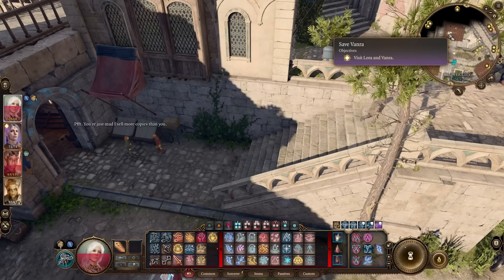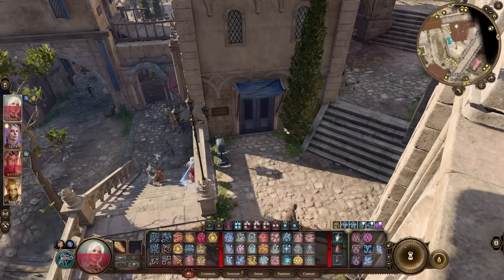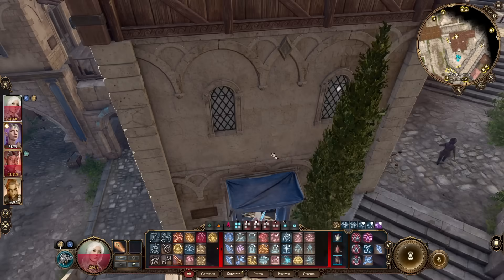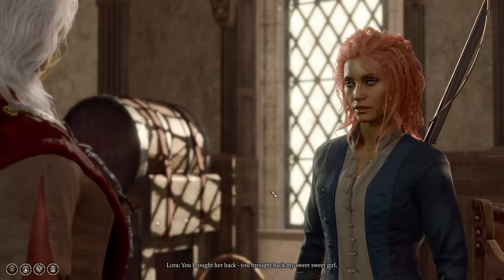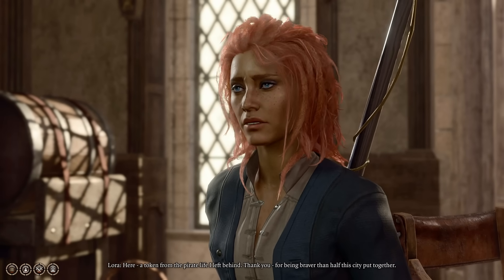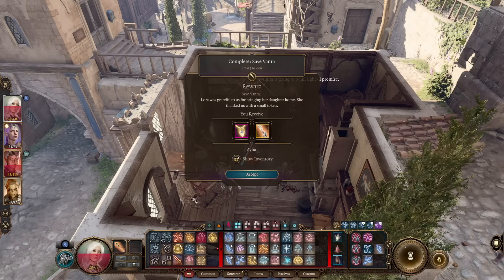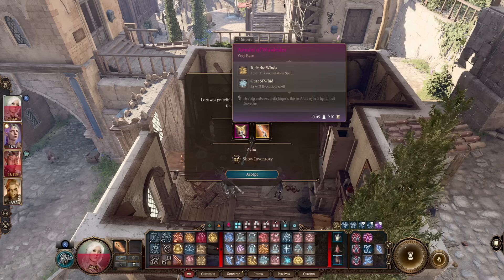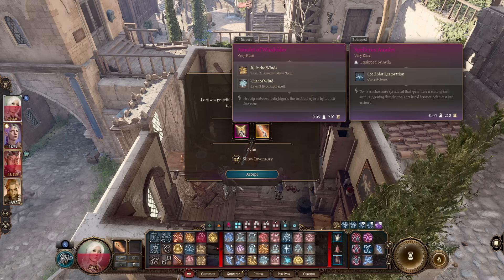We can finally go talk to Laura — the child will already be there, and she'll be understandably very grateful. This is where we get the object of our desire, a relic from her pirating days: the Duellist's Prerogative. You'll also get a second reward — an Amulet of the Wind Rider — which gives you the ability to cast Gust of Wind and Gaseous Form. Definitely there are worse necklaces to have in the game, and it's a nice extra bonus.